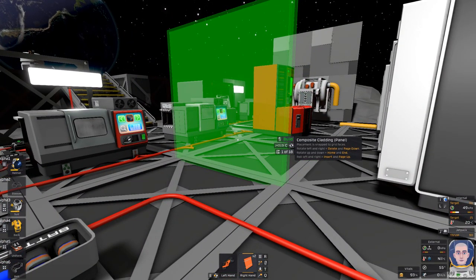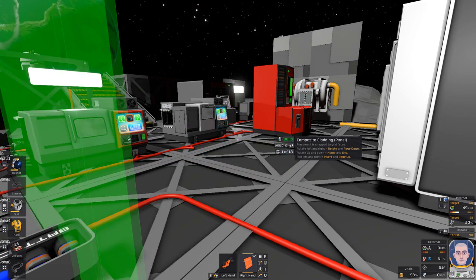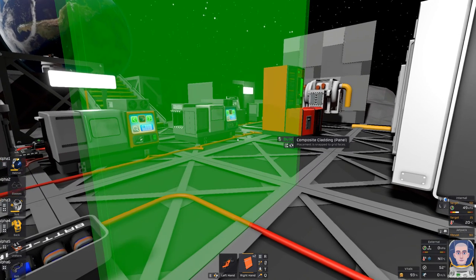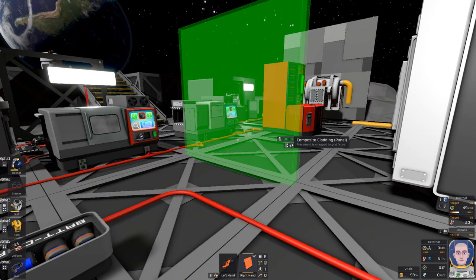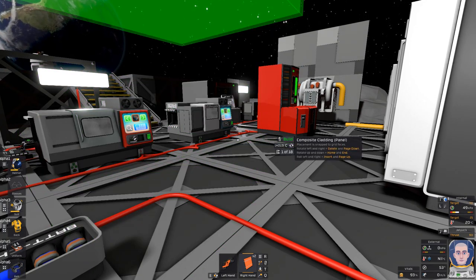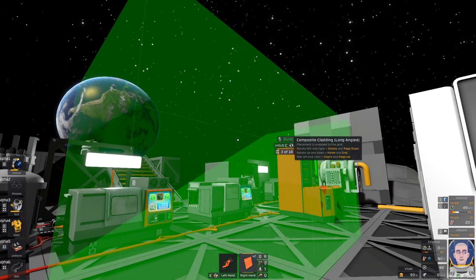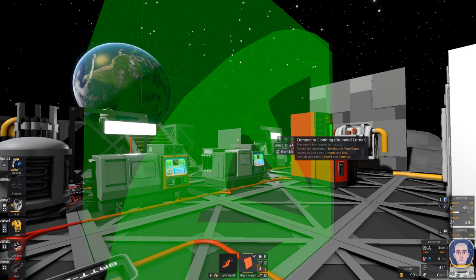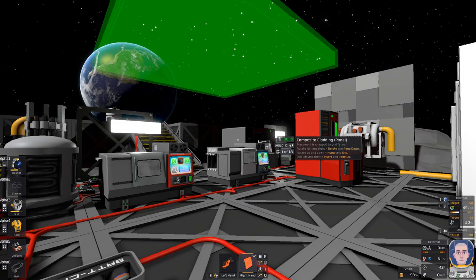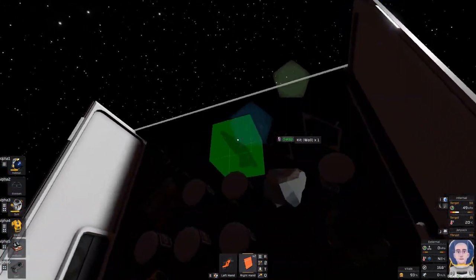They did a little more work on the UI. Now if you hit C it automatically rotates, and if you hold C and rotate the mouse wheel it allows you to do it that way — so that's good instead of having to use Delete and Page Up. As you can see there are so many different variations; I don't know if these were in here before, but it gives us something to build with, and they've done that with all of them.